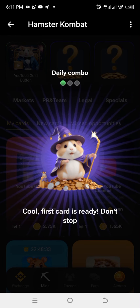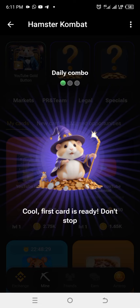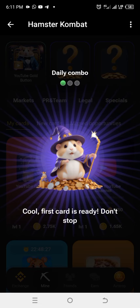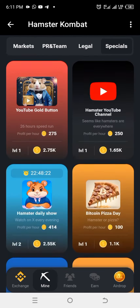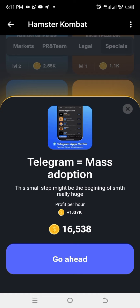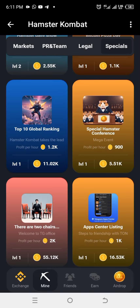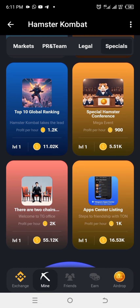Select and upgrade those three cards today to get the five million available points. Go and grab them — App Center Listing, YouTube Gold Button, and BTC Pairs. Unlock, level up, and get the five million reward points. Level up now!